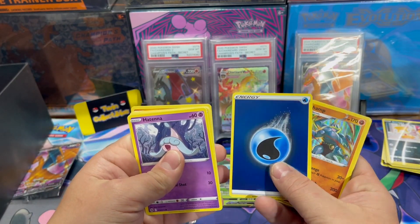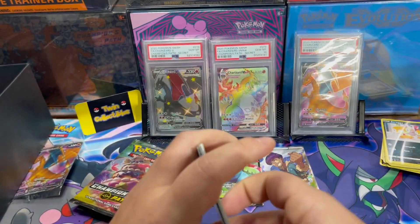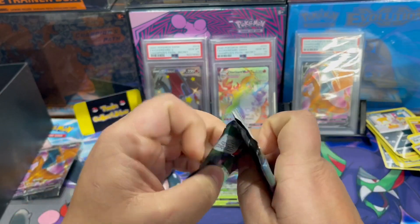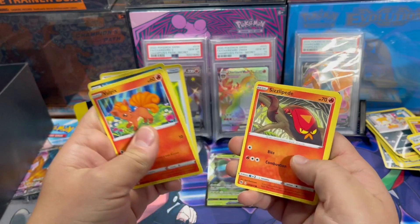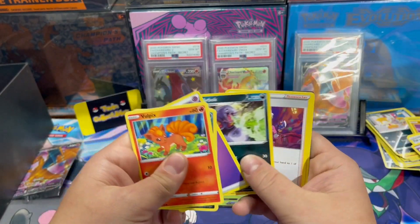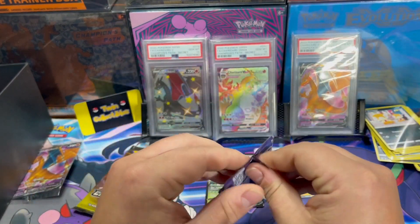And the reverse. Jam power. Another Marnie, a code card — two packs left. Let's see, can we get lucky and pull another Charizard?